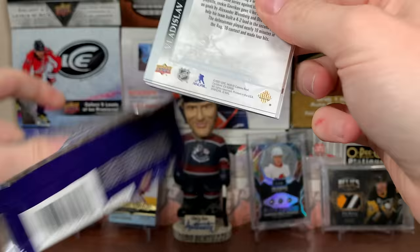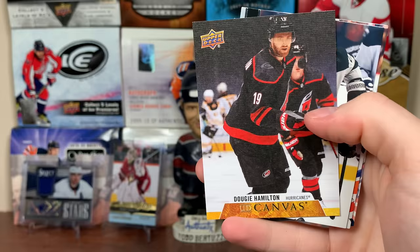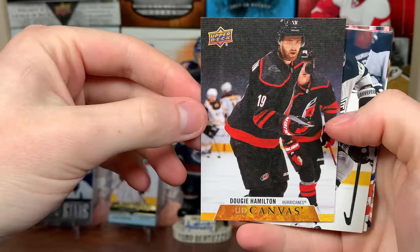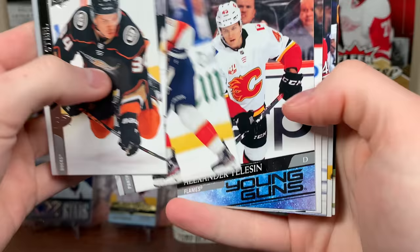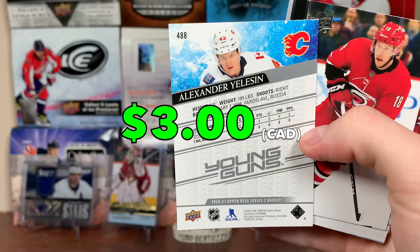Going this fast means my likelihood of missing something greatly increases. But P.O. Joseph, Portraits. Here we have Nick Robertson, Marquee Rookies. Two more packs of box number seven — we have Dougie, duty canvas, must be in the playoffs, in the bubble there. And the final pack of this box: Alexander Yellison, Young Guns, defenseman, depth guy, mid-20s depth guy. There's Yellison.